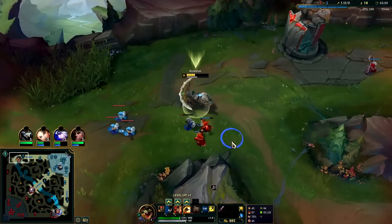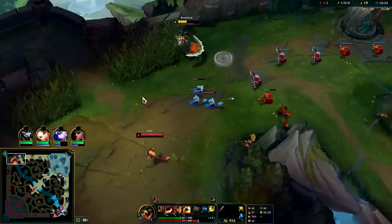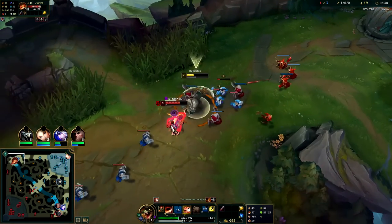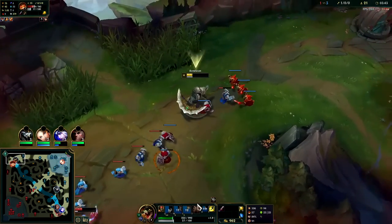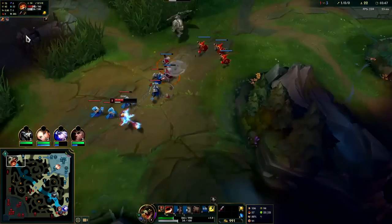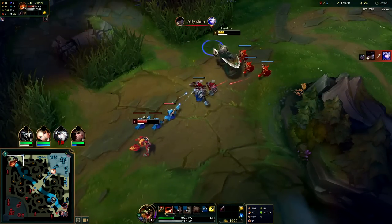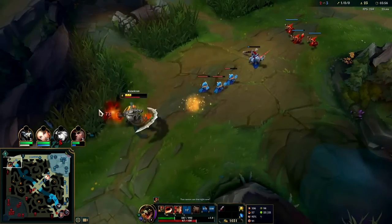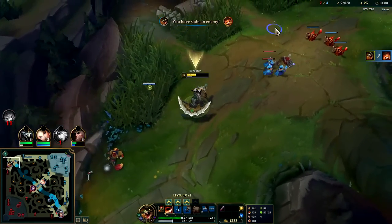Gnar will out-scale us for teamfights, but in these first early levels there's only so much he's going to be able to do. Auto attack W reset, Q. He jumps away — we can kill him on our next E setup. His jump should be on cooldown for longer than my E, especially since I led with E. I could even flash on his face. Auto attack, auto attack W reset — and he died, so it's whatever.